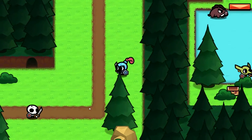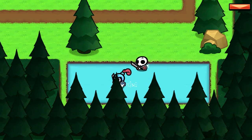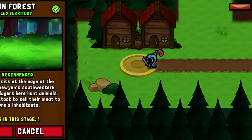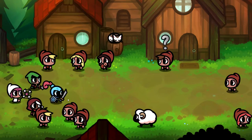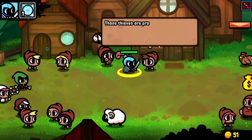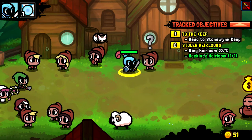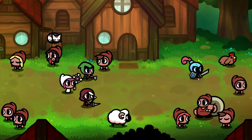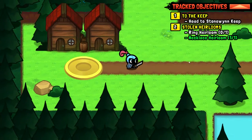I complete the stolen treasure quest to keep everything clean in the first village. Oh, you can walk on water — it's just ankle-deep. I notice the quest list shows active quests, which is nice. We return the item to the villager, but it turns out he already had two heirlooms and I apparently wasted my time. Whatever — let's head to the keep.